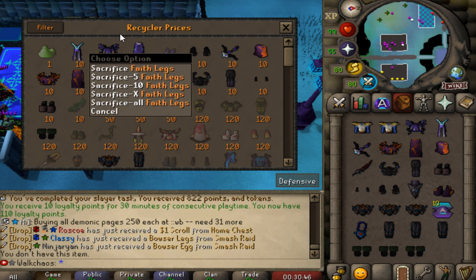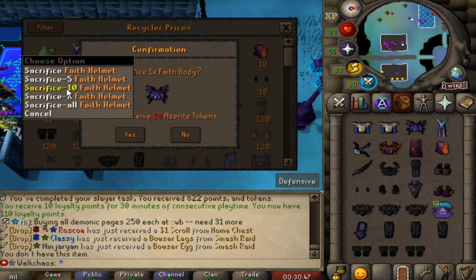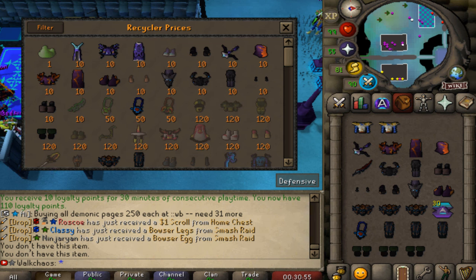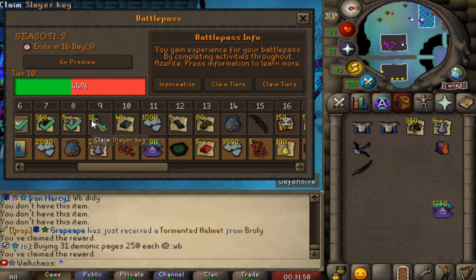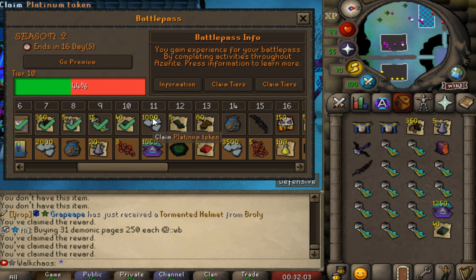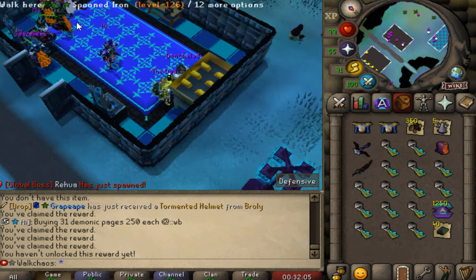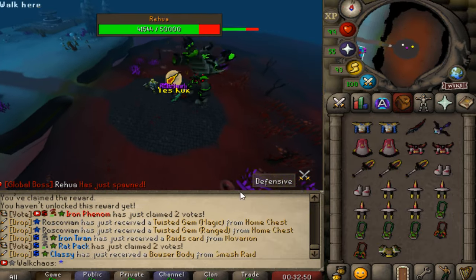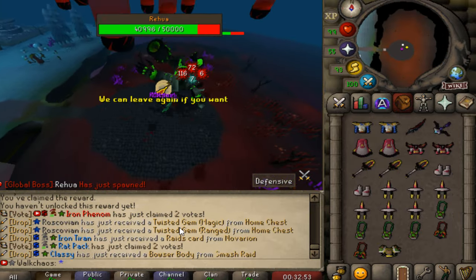What we're going to do next is sacrifice those items right here and recycle them for some lovely tokens. That is also giving us Battle Pass XP, by the way. We're getting a lot of freaking Battle Pass XP from that. The loot is crazy — we need to dissolve as many items as we can. First time killing this bad boy right here — Mr. Rihua. Let's see how that one goes. Very nice boss. Let's see what he's going to be dropping us.